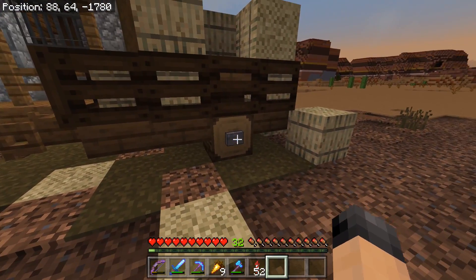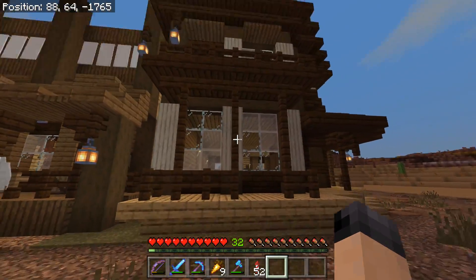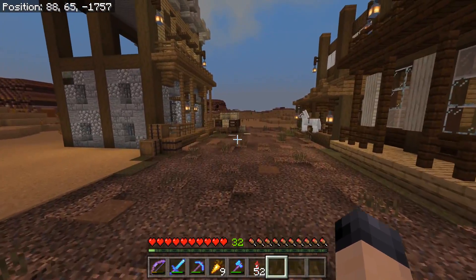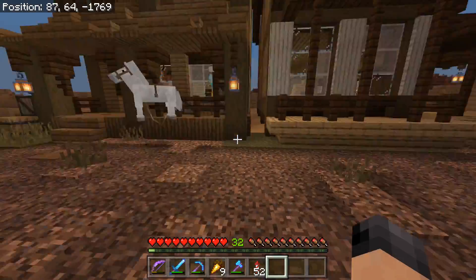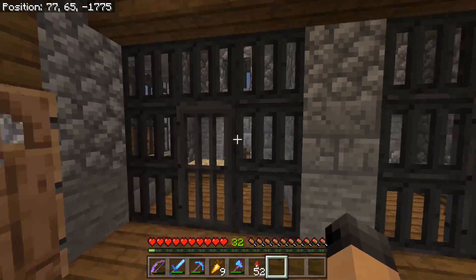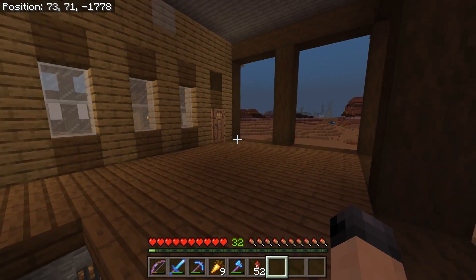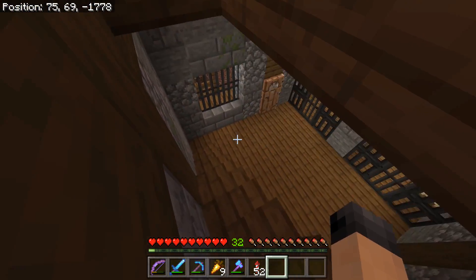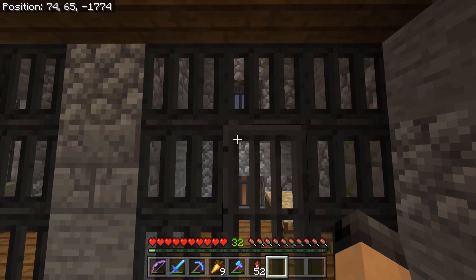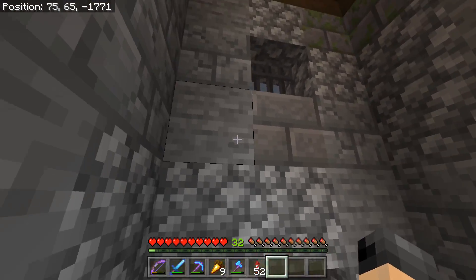I've also changed the logs a bit. Oh, and my birch trees — I took a huge inspiration from Germsy Boy's birch trees. There's a link in the description for his texture pack. He is an amazing texture pack maker and I've been taking a lot of tips from him — just the way he shades and works out his texture packs, absolutely beautiful. These are my acacia trees that I've changed on my own; I think I did an okay job, it looks pretty good and has the whole feel of a gel cell.